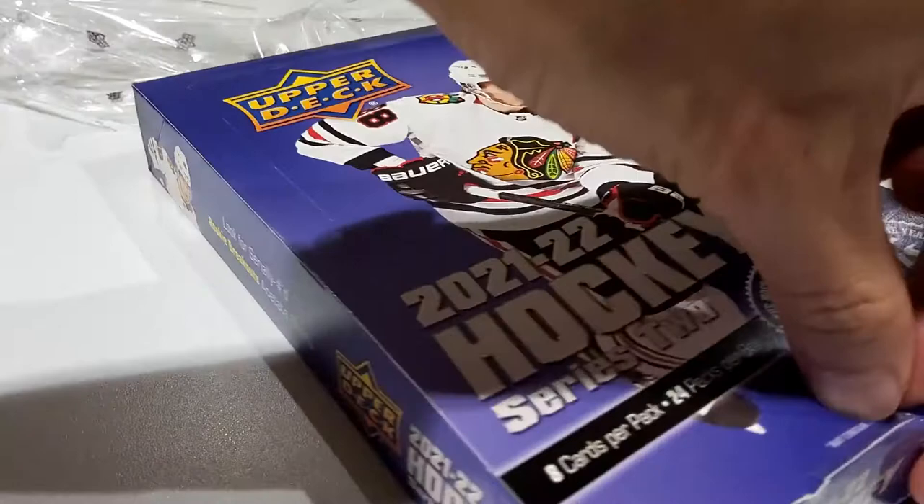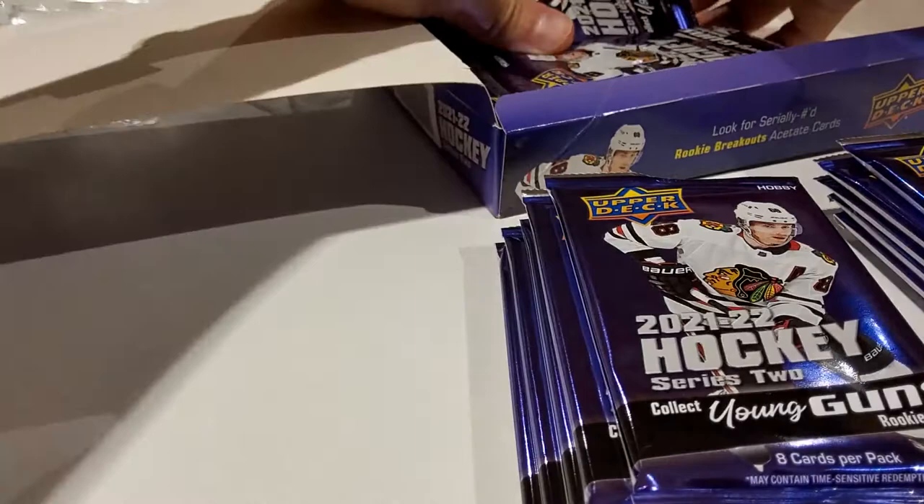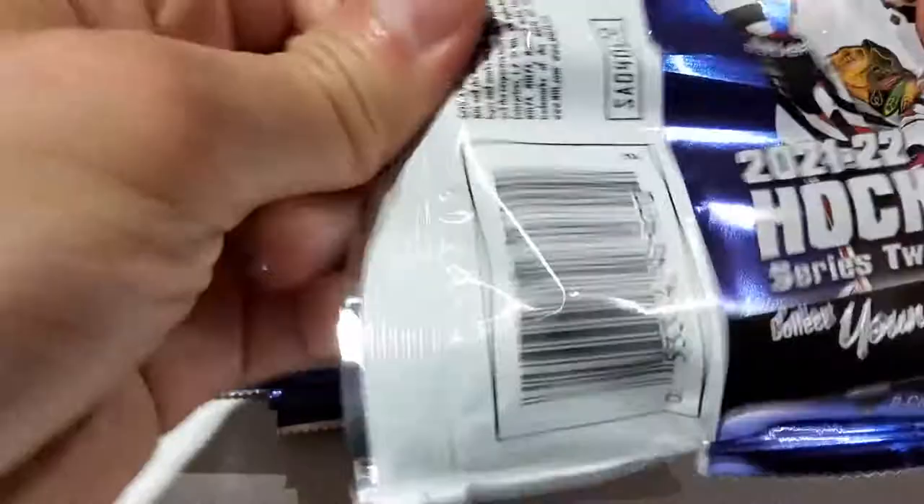We're going to do a whole box this episode and I'll try to do it as quickly as I can, skimming through some of the base cards. I think some of the base has a very similar design to Series 1. Let's get all these packs out — nicely laid out packs, and I kind of mix and match them, so if you're trying to look for correlation you may have to watch closely to see my swift hands.